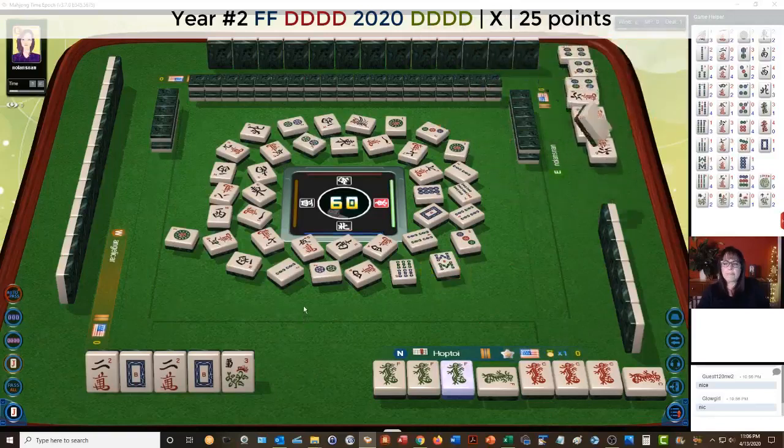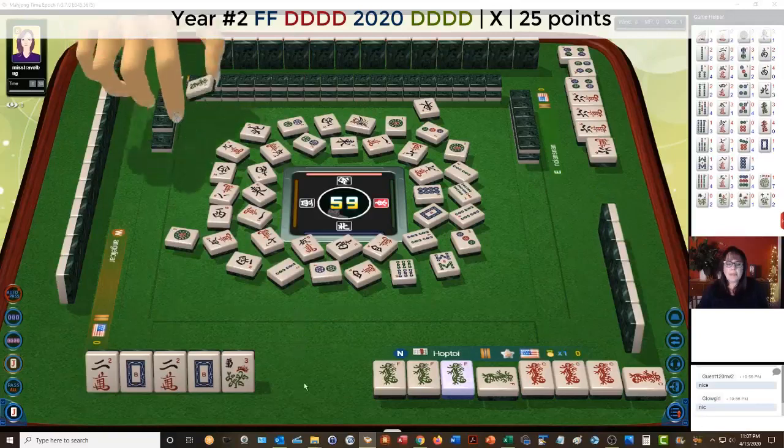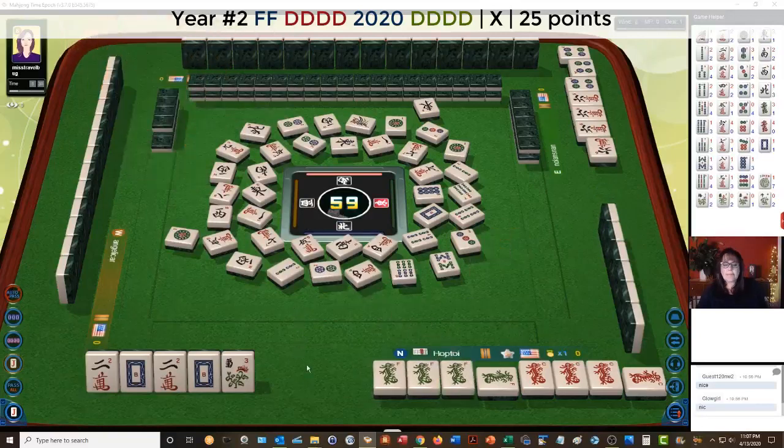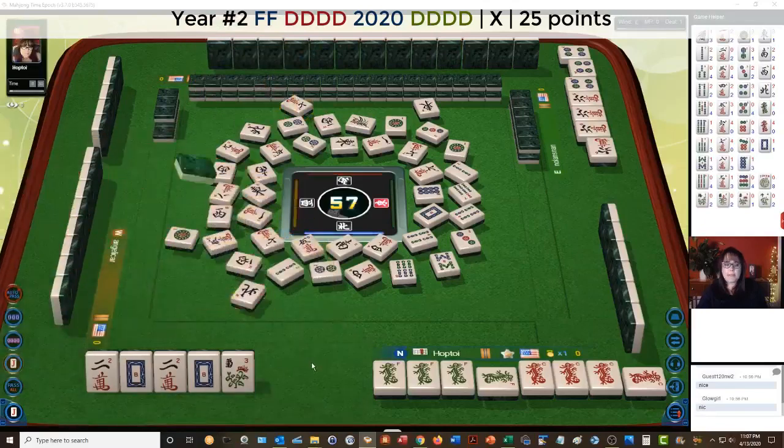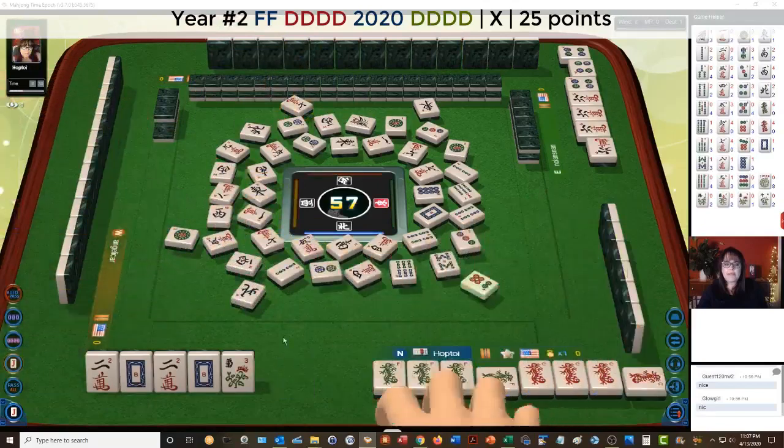They got their six back — that's nice. We need a flower to win. We're pure now — we have a pure hand. If we can draw a flower, this will be a great win. We need to draw a flower.